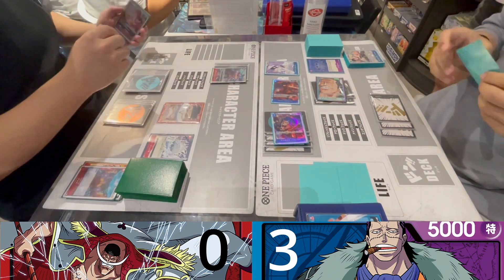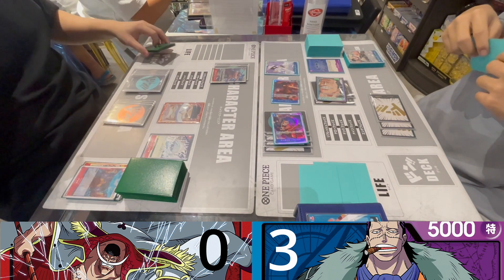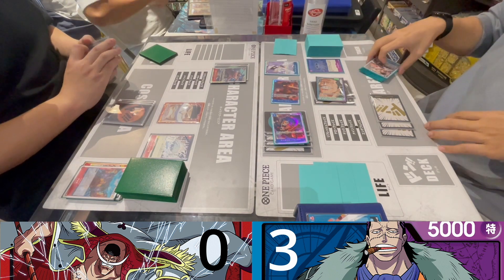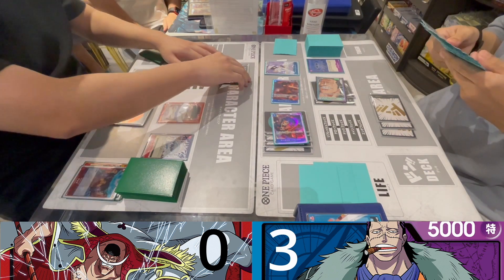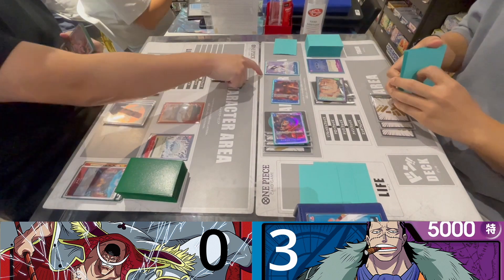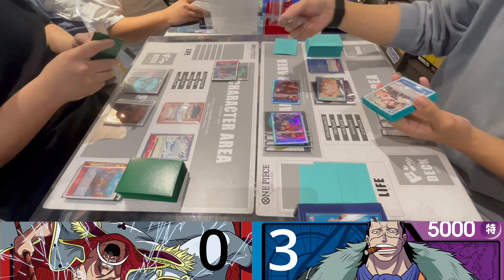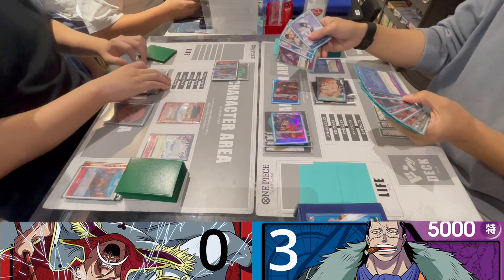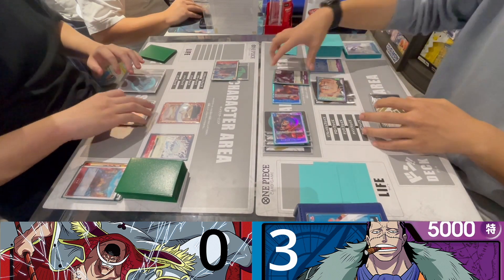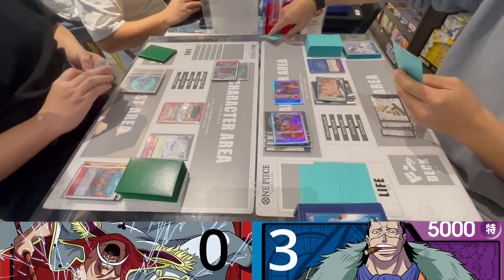He attaches two Dons onto Edward Newgate. On attack, if he has two opponent characters with 3,000 or less he can target them, so he kills Miss All Sunday and attacks my Luffy. On KO I added Hell's Judgment, but because I have no Dons to play it'll just stay in hand.